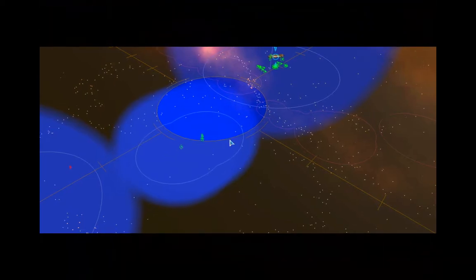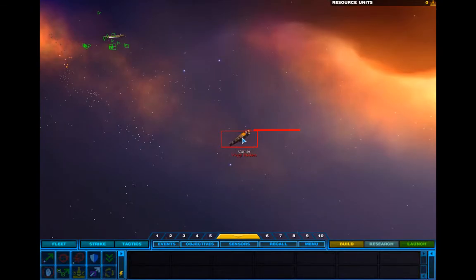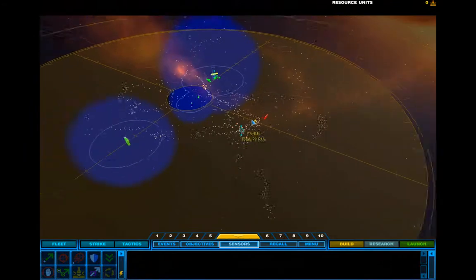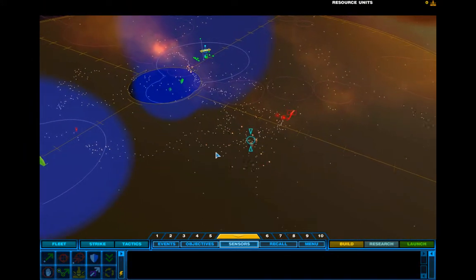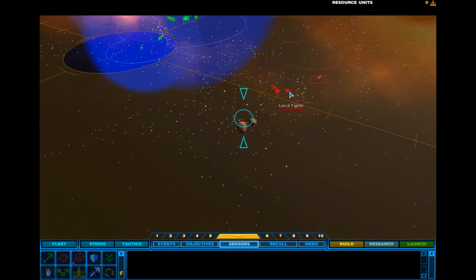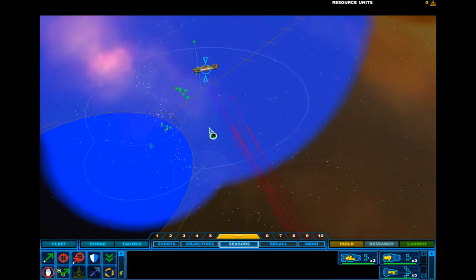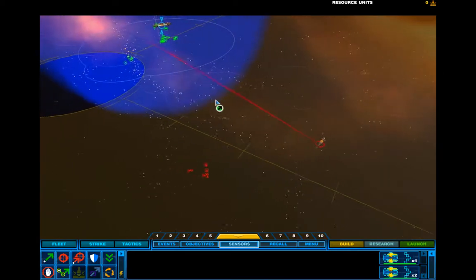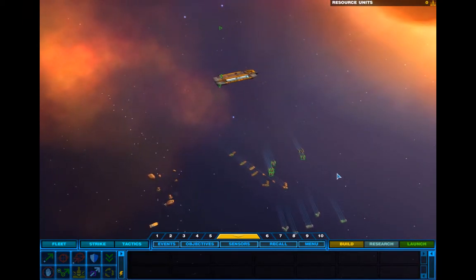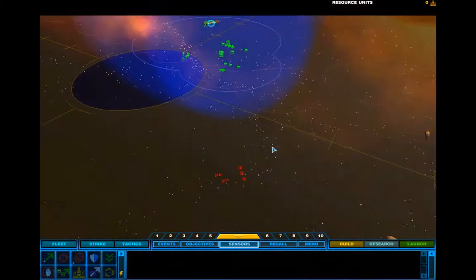Multiple hyperspace signatures detected. Vagar forces have arrived — all units to combat stations. Well, you're late. Not only that but you're in the wrong place — I'm over here. That's actually the resource point they wanted me to go to; that's why they're attacking over there. Well, I guess I did it wrong then, because that's actually the place they're converging on. Maybe I should go and secure that place before they attack the mothership, which they seem to be doing.